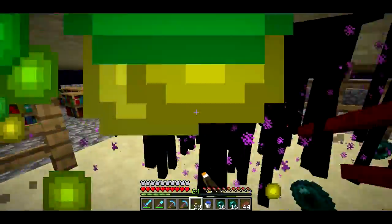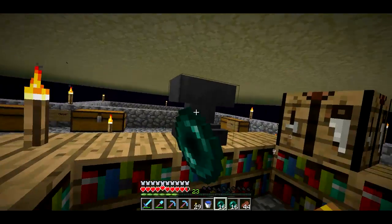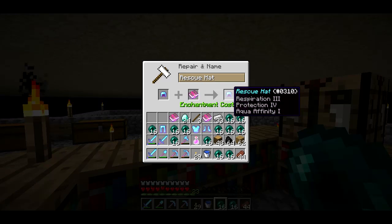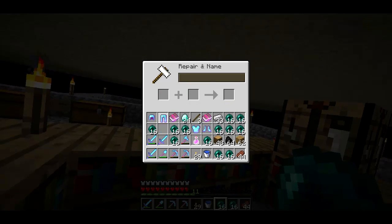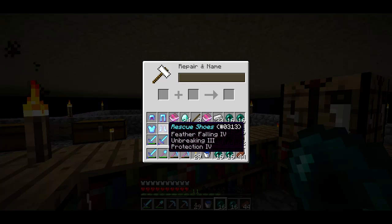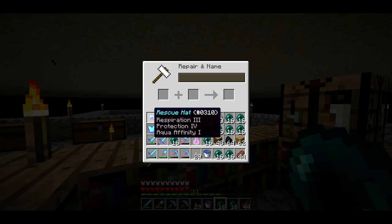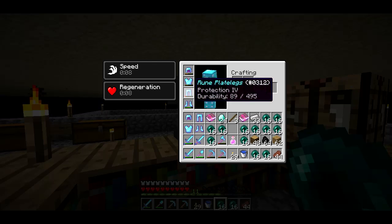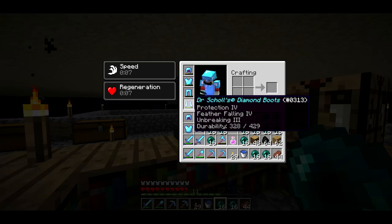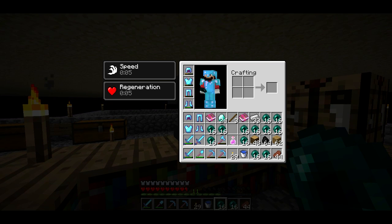I'll be back in a bit and I'll show you all the gear that I've got. Time to apply the last enchantment — I got everything else done. I had to make a new anvil because that broke. It's going to be Aqua Affinity on my Rescue Hat. And there we go. So now we've got Rescue Shoes: Feather Falling 4, Unbreaking 3, Protection 4. Rescue Shirt: Protection 4. Rescue Pants: Protection 4. Rescue Hat: Respiration 3, Protection 4, Aqua Affinity 1. That's pretty much the same thing I've got on all my gear. The only difference is my hat only has Protection 3 — I should probably fix that, though I'm not sure I can, as it might be too high cost to enchant at this point.